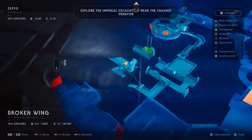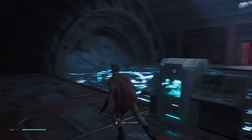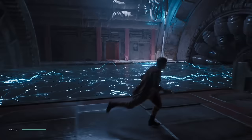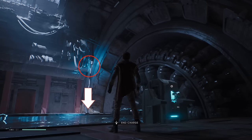We are in Zeffo, and we are in the Broken Wing area, and we are trying to figure out how we're going to open up that door and turn off the electrical at the same time. Plus there's also a secret room in this area, and I'm going to show you how to do that. As you can see, this generator back there is the hidden room, but we can't get there with the electrical on. So how do we do it?